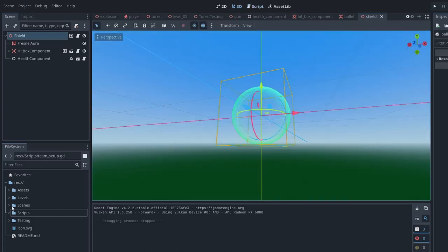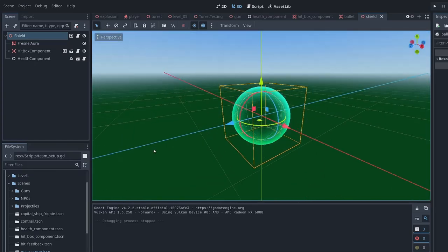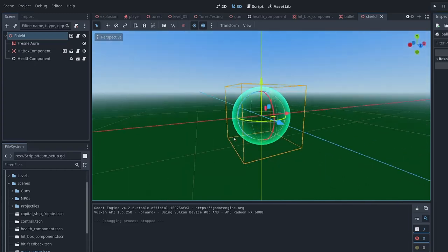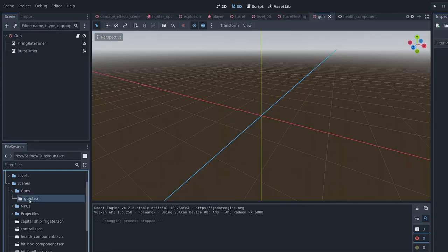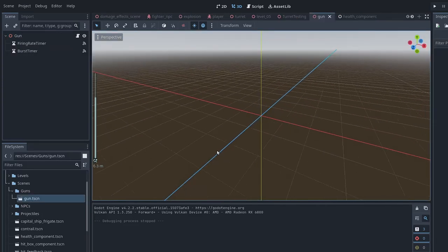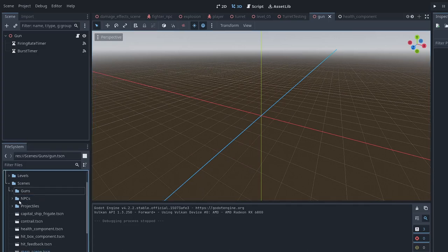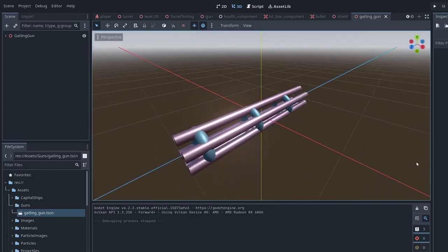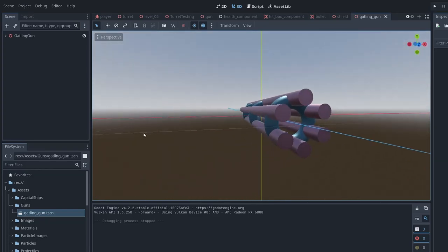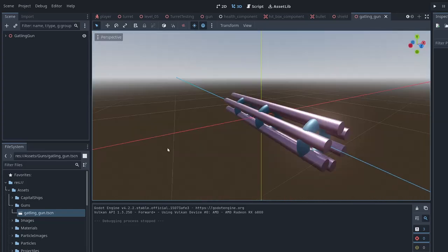Here's the shield scene — just a sphere with that edge effect where it looks thicker along the edges. The default gun without a model isn't anything visible; the model is up in assets. The Gatling gun itself is really simple — just some metallic colors slapped on some cylinders and donuts. These are all custom made by me — that's why they look a bit rough.